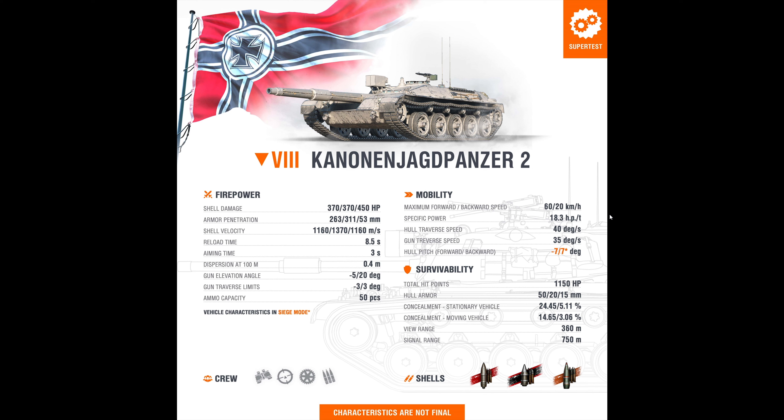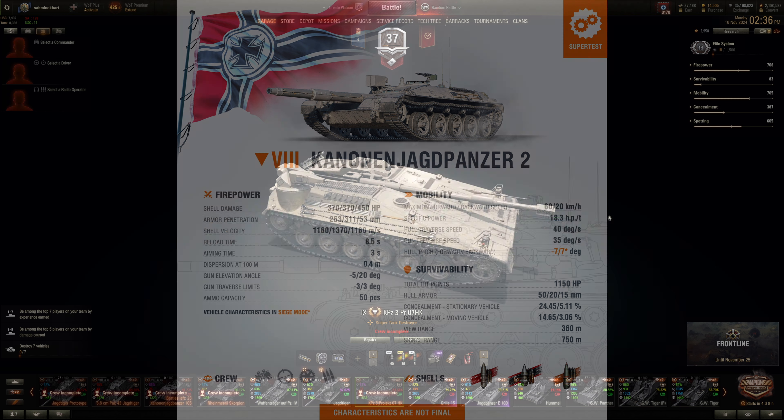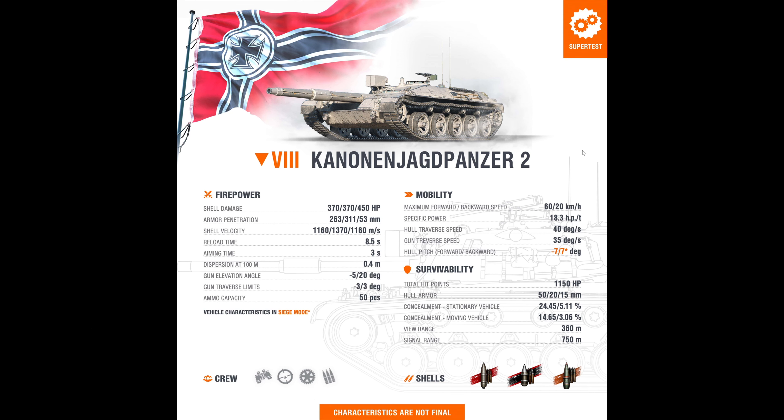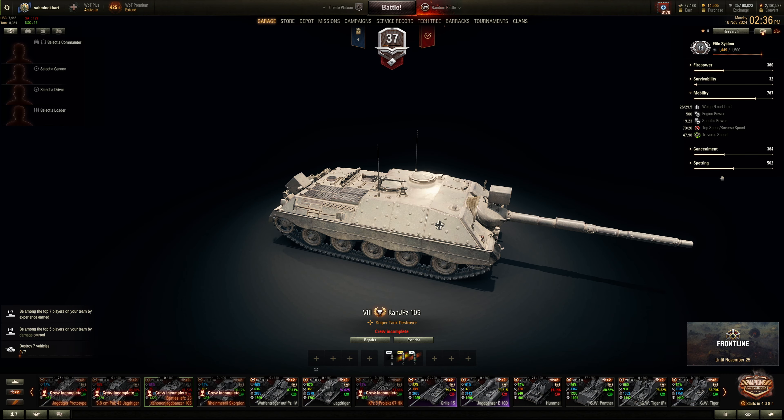But not as fast as the actual Kanonenjagdpanzer 105, I believe. This thing has slightly better horsepower-per-ton ratio, 70 km/h top speed. This thing has lots of camo, about the same view range, similar armoring and health, and traverse is also pretty decent. Camo is 24% — that is very good. Actually 23%, not bad.